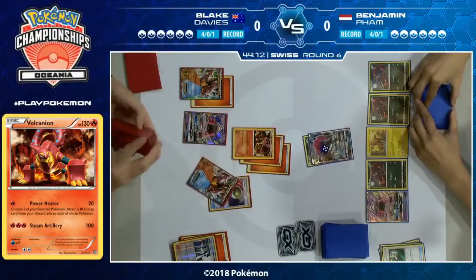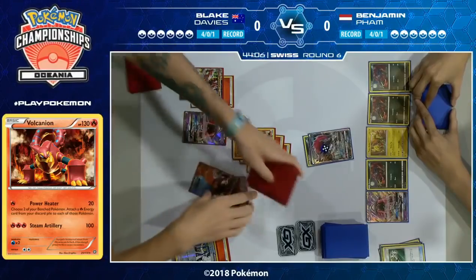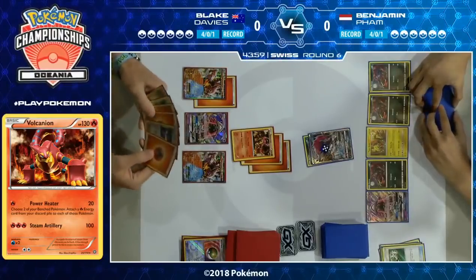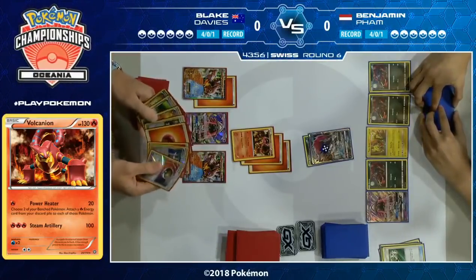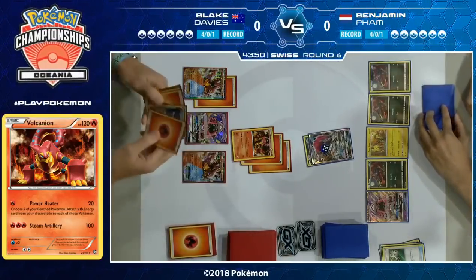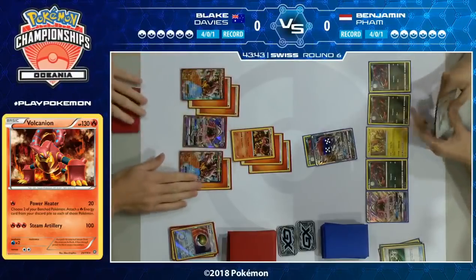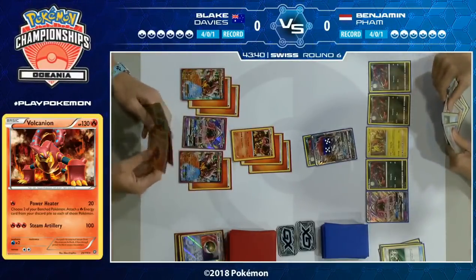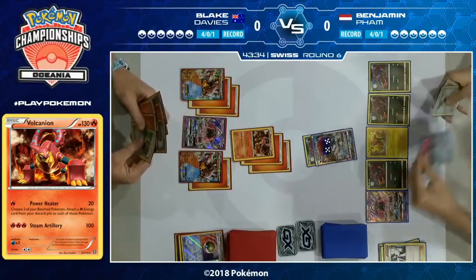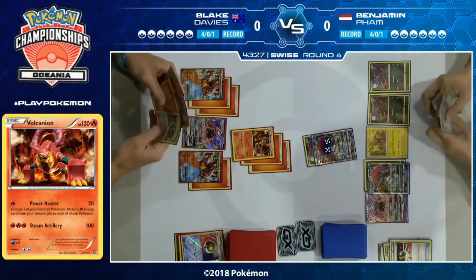Blake does play two Max Elixir but he's in no hurry to be super aggressive — he's got the better setup, damage on the board, energy on the board, and he's not being threatened with a knockout next turn. He's able to take a couple of turns and do another Power Heater. Unlike what we saw in the last game, you don't mind discarding energy in this deck — it's so easy to get them back. Blake's field is really starting to come together nicely.